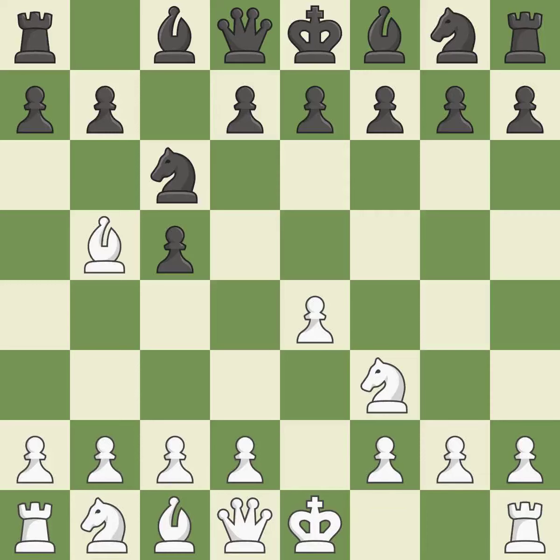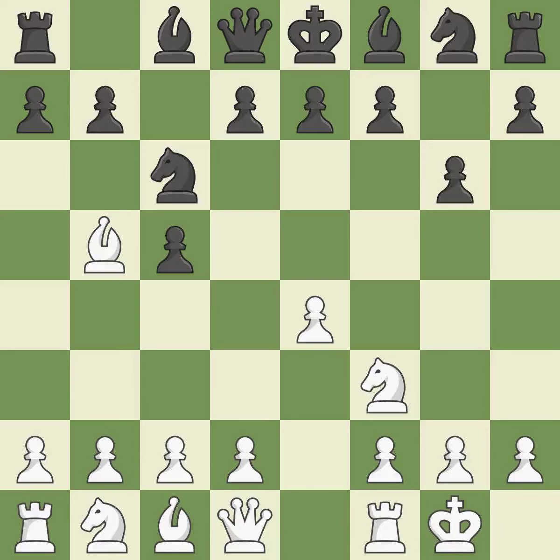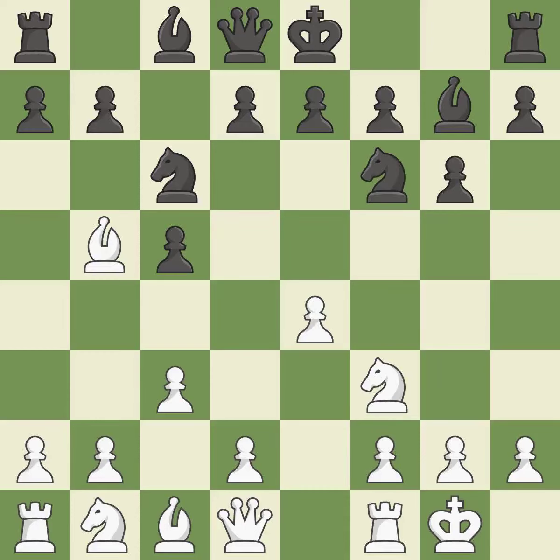BB5 engages in a knight on C6 attack while getting ready to castle kingside. The dark-squared bishop is getting ready to be fianchettoed to G7, where it will sit on the long diagonal. Castling gets the king out of the center and activates the rook. The fianchetto move BG7 places the bishop on the long diagonal. C3 controls the D4 square, prepares the D4 pawn push, and allows the queen to develop to the queenside. Nf6 develops the knight toward the center, attacks the E4 pawn, and controls the D5 square.